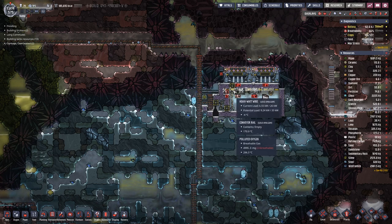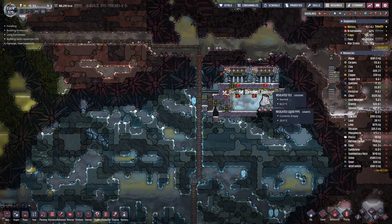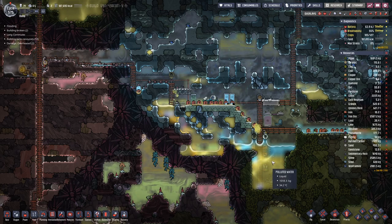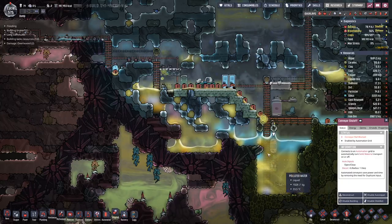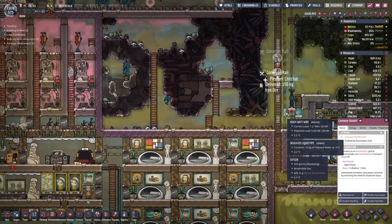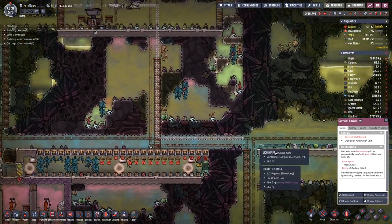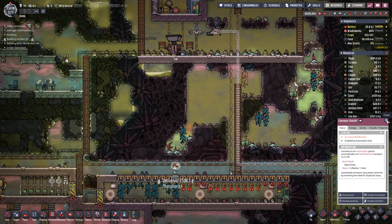We have a layer of polluted oxygen on top here and that prevents the steam turbines from doing their cooling job. We are still working on the conveyor rail getting everything up to the top — we should be able to finish that, bringing the iron up here and producing a bit more steel.